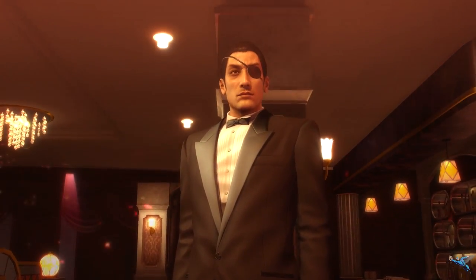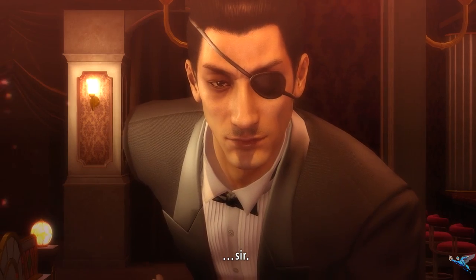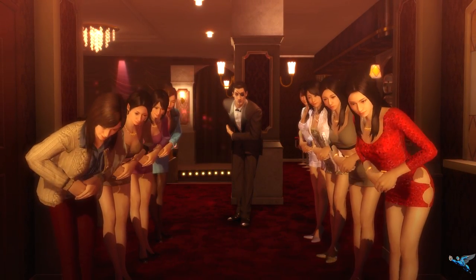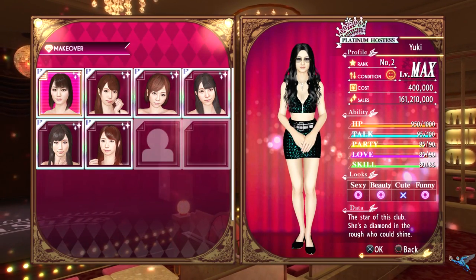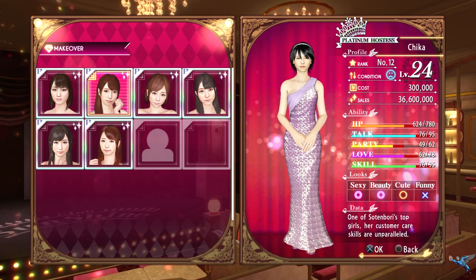Hello everyone, Johnny Hurricane here from GamersHeroes.com, and today we'll be finding the locations of the Platinum Hostesses in Yakuza 0. The Platinum girls are a little different from the other girls because you actually have to take over a club area in order to earn a new one.